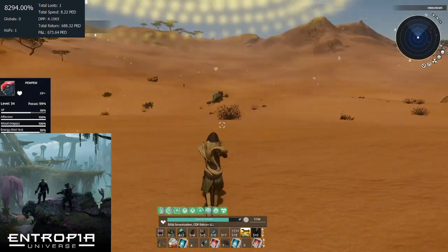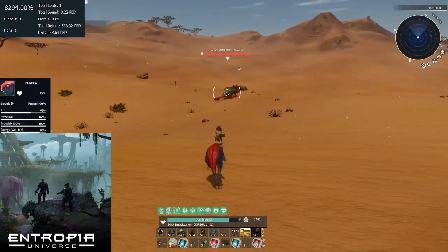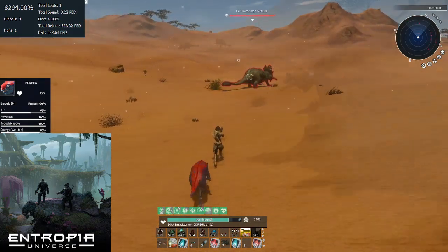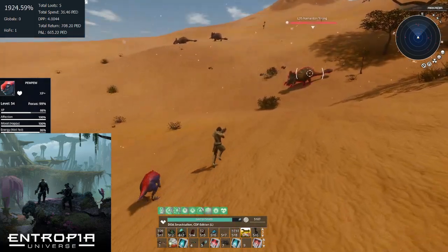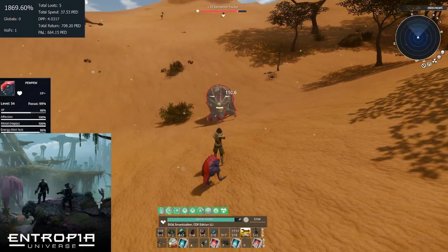And well, we got a half — that was a surprise for this video but we will take it. We will now speed up the video a few kills so you can see the average DPP after that. As you can see after 5 kills our DPP has stayed around 3.9.